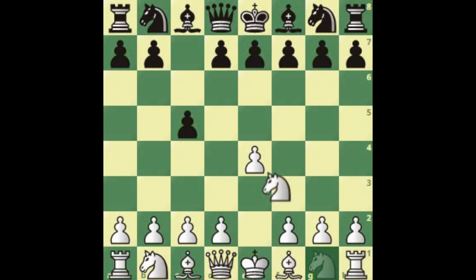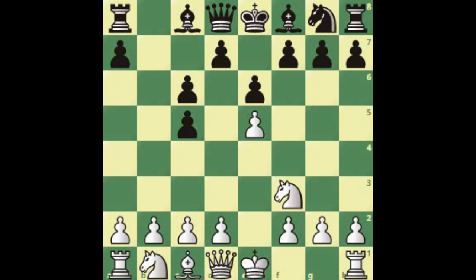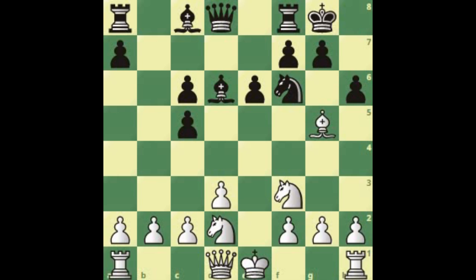Let's make a recap: e4, c5, knight f3, knight c6, bishop b5, e6. Then you take the knight immediately. We're looking at b-takes. So e5 right now. After d5, you take en passant. Bishop to d6, d3. We're looking at knight f6. So we play bishop g5 immediately. After castle, knight to d2. We went through h6 attacking the bishop, and we know what to do — we're going to swap everything.